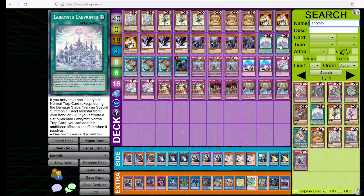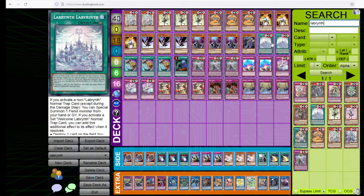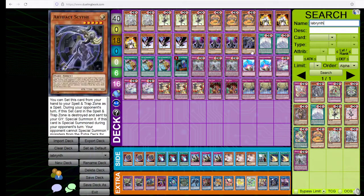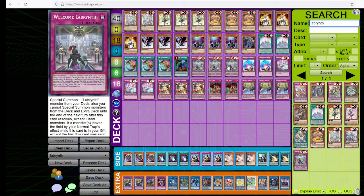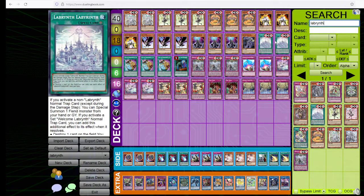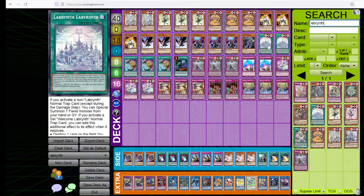Two copies of Labyrinth Labyrinth. This is a really good field spell. If we have Labyrinth Labyrinth up and a monster is removed from the field via our trap effect — the opponent's field — we can special summon a fiend monster from hand or grave. This is going to give our Welcome Labyrinth a boost, giving it a bonus effect to destroy a card on the field — any card. It could even destroy your Scythe that's set. It's really flexible. Two copies is good because we can search for it and we want to draw into it as little as possible.